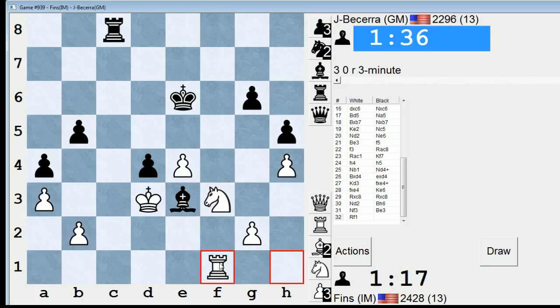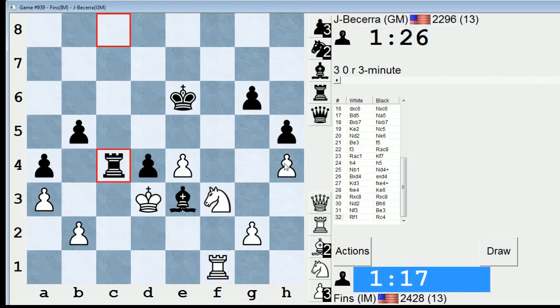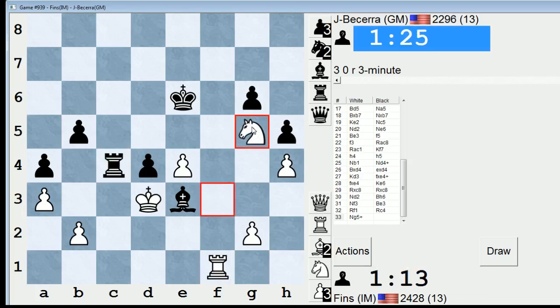So maybe Rook F1. I don't know what I gained by playing Rook F1, but I have an idea of Knight G5. Knight G5, take, take, and then try to get my Rook into F6. Check. Which actually might not be so bad.